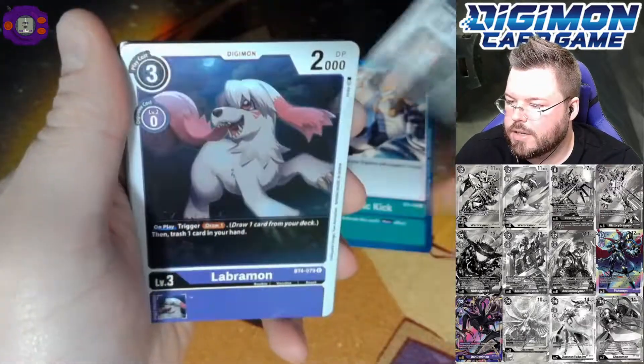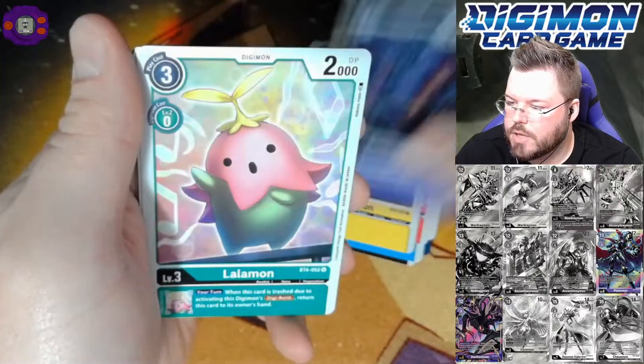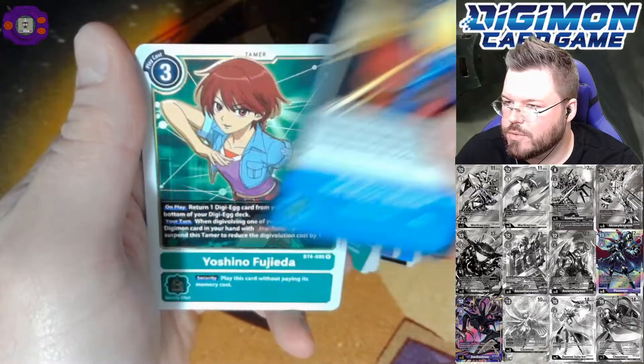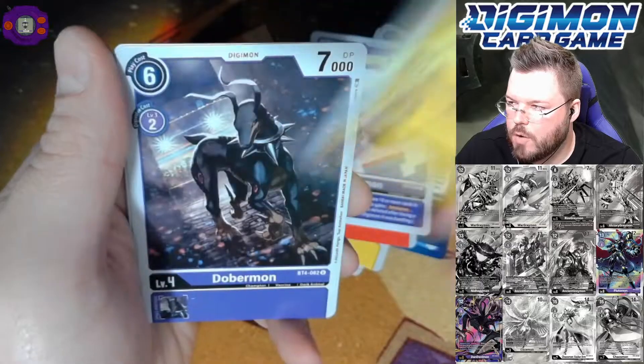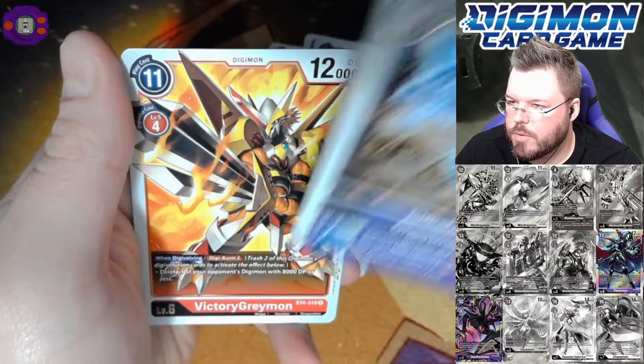Cyclonic Kick. Labramon. Fugamon. Soundbirdmon — not really sure what to make of that name. Full Moon Blaster for our first rare. And Yoshino for our second rare. Jackraid. Leomon. Gabumon. Zowmon. Jowmon. Ghostmon for our first rare. And Victory Greymon for our second rare.